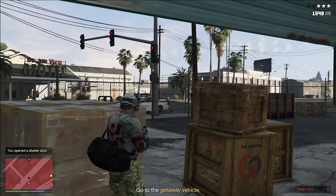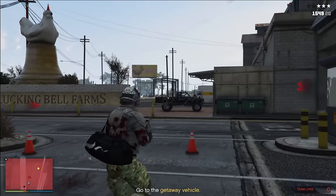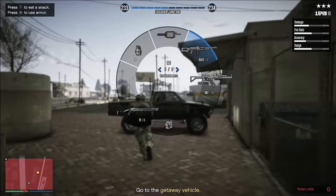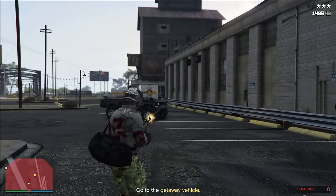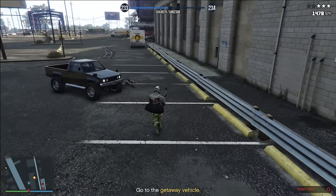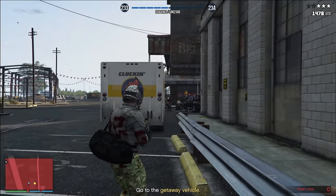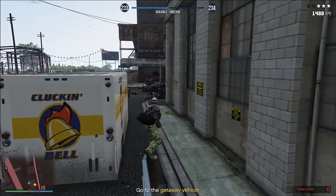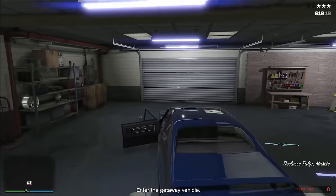Now you just need to get to the back of the building. I almost died a couple of times here as guards constantly shoot you, so keep using snacks and armor. My strategy was to just run and ignore most guards rather than stopping to fight — as long as you have enough snacks saved up, you don't need to engage everyone. Make your way as quickly as possible to the back of the garage, hop into your getaway vehicle, and from there all you have to do is lose the cops and make sure the cartel doesn't kill you. Being shot doesn't seem to actually reduce your payout — Vincent pays you directly.